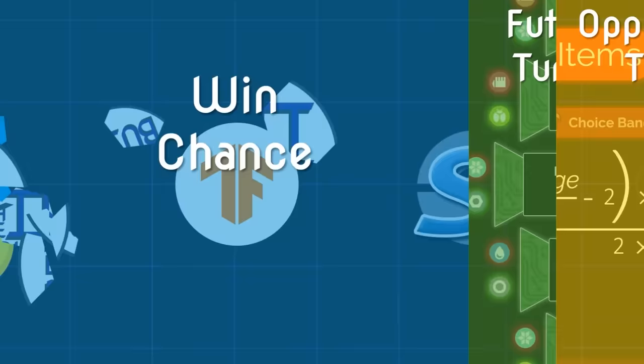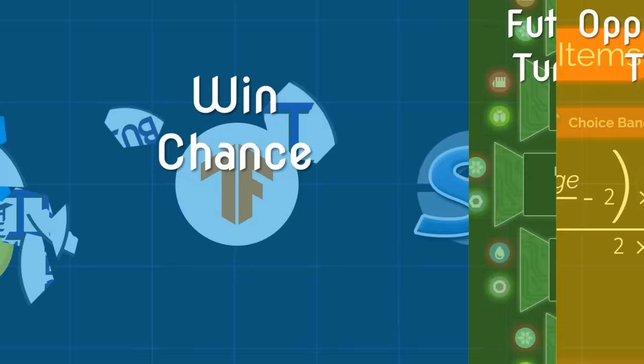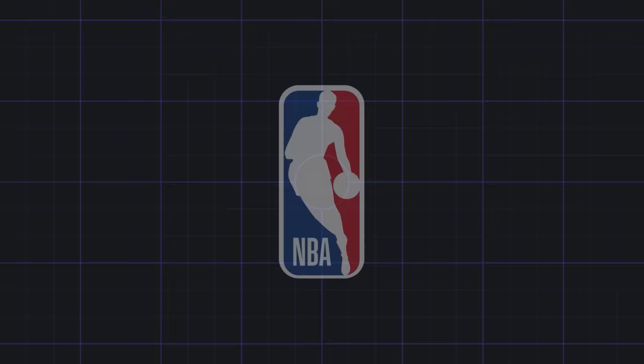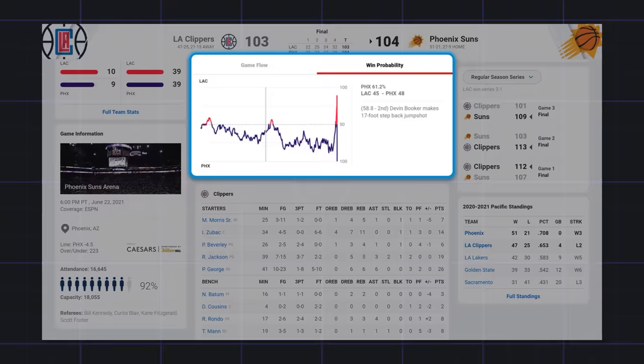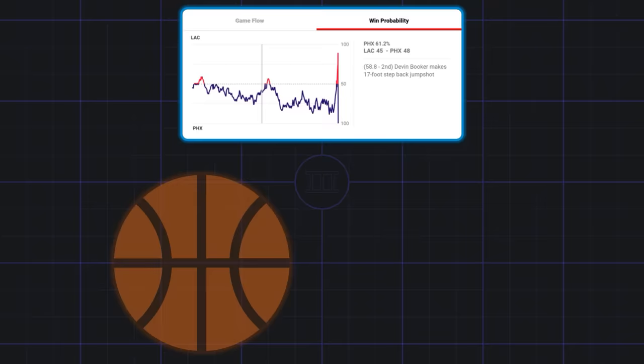We're going to start with the one that this project only started because of — and could not be done without. This project only started because of my interest in the NBA. I noticed that websites would post a team's current chance of winning during games, and I wanted to know how they were making those predictions. So I figured that the best way to understand it was to try making my own. Once I got a little bit into that project, it occurred to me that a sporting event and a Pokemon battle couldn't be all that different from a data perspective, so I tried making predictions for this game too.